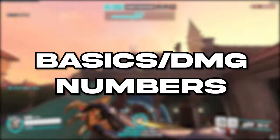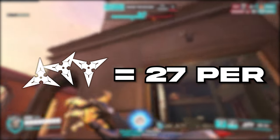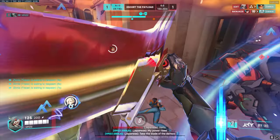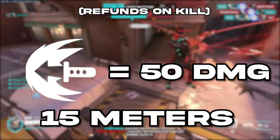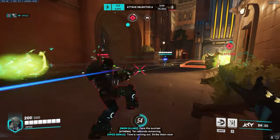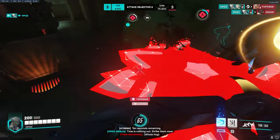So the first thing I want to go over is the damage values. Genji does 27 damage per shuriken, and he can shoot in either a straight line or a fan. His dash can go through people and hit each one of them for 50 damage, and it goes to around 15 meters. These 15 meters will be quite essential in playing Genji and very helpful for a certain combo later in the video.